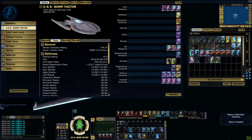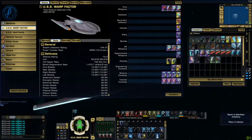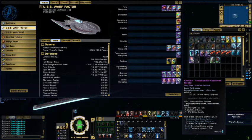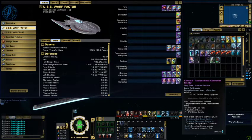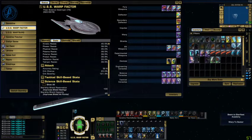For tactical consoles, since I'm running a phaser build, we got three of those and a Tachyokinetic Converter — that's a Lobi console. I almost didn't get it because I clicked the wrong thing. You'll notice that my critical damage is fairly high for a science character, and my crit severity as well.